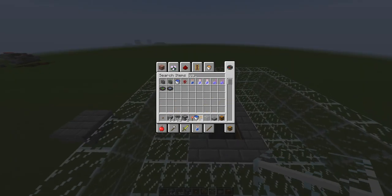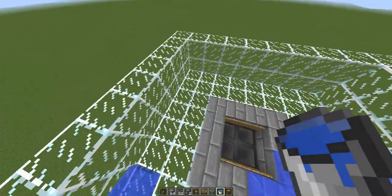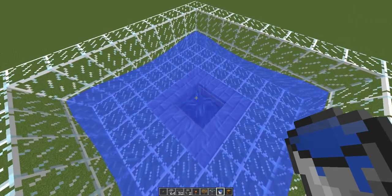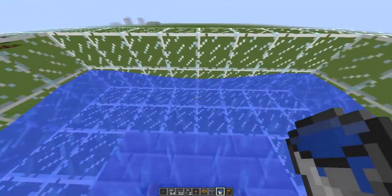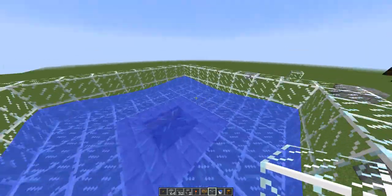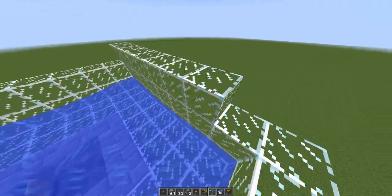You don't have to put a roof over it but it is recommended because you don't know if chickens are gonna get out - you can never trust them. Also any other mobs that might fall in here might cause an issue. So you should probably put a roof over it. That's pretty much all you want to have here.